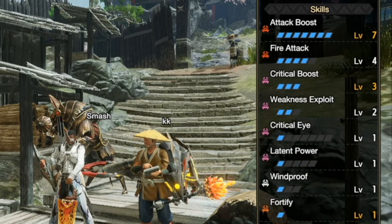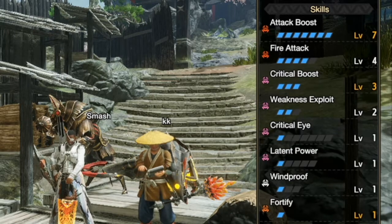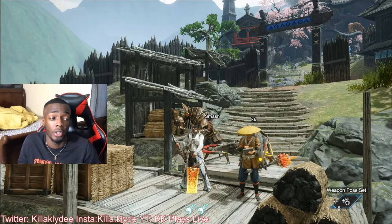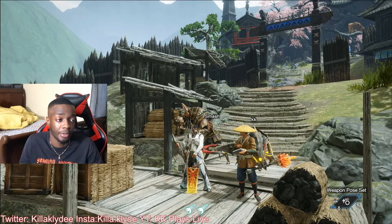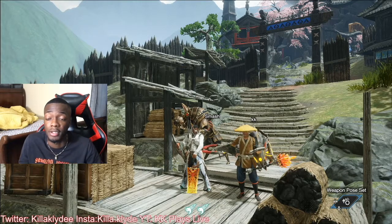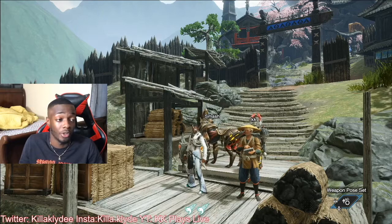We have level seven attack boost, level four fire attack, level three critical boost, and level two weakness exploit. I definitely want to get a weakness exploit talisman with two level two jewels in it, but I don't know when I'm going to get that — it's just going to be up to luck and whatever the RNG gods have in store in this game.